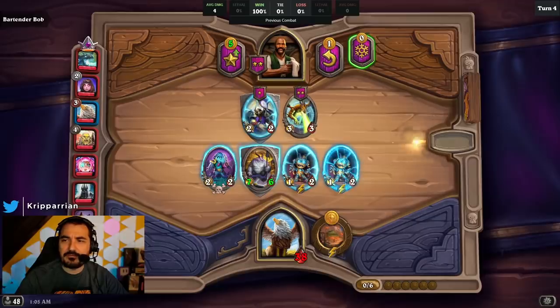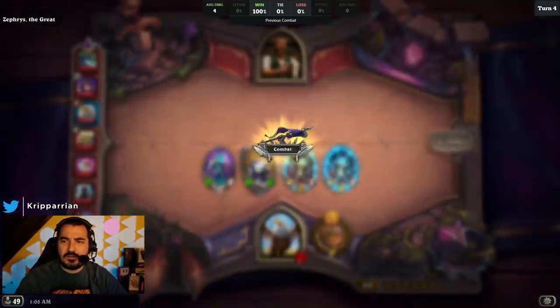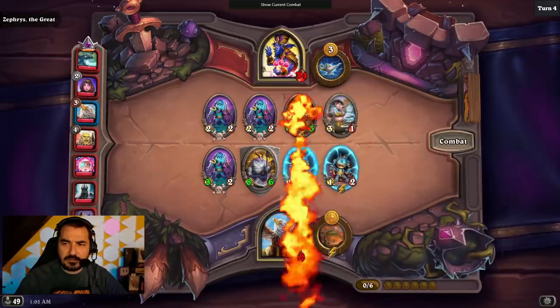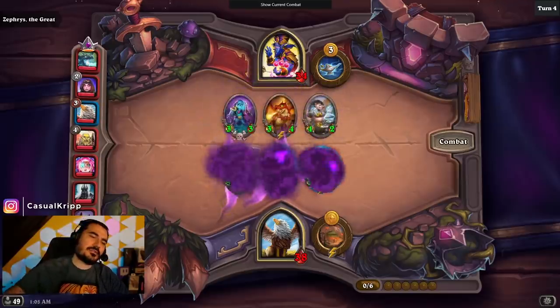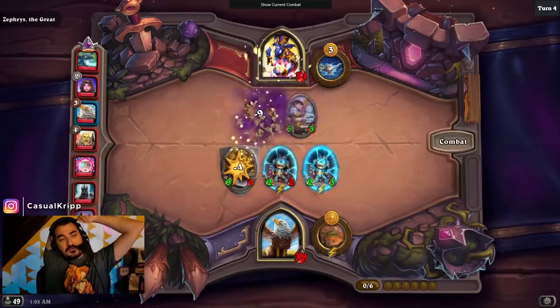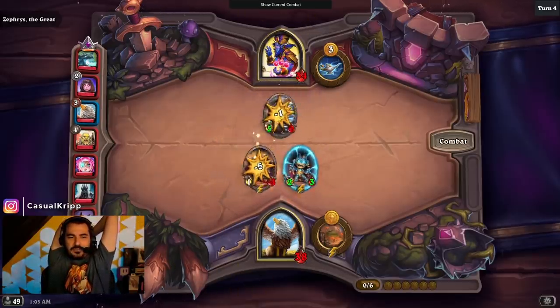This is the most powerful hero in the game now — a little bit ahead of Mutanus. It's three hero powers. You can do a one turn quest to give plus two attack on the leftmost minion next turn. You can go on a three turn quest to discover a minion of your tavern tier, or you can go on a five turn quest to get a free tavern up.